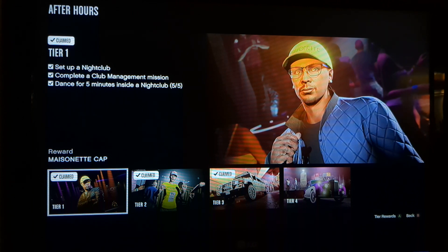Alright, so you have four tiers. For Tier 1 from the After Hours DLC, you have three tasks. Task 1 is set up a nightclub. So all you've got to do is buy a nightclub. That is so simple and easy. Just go to Maze Bank Foreclosures.